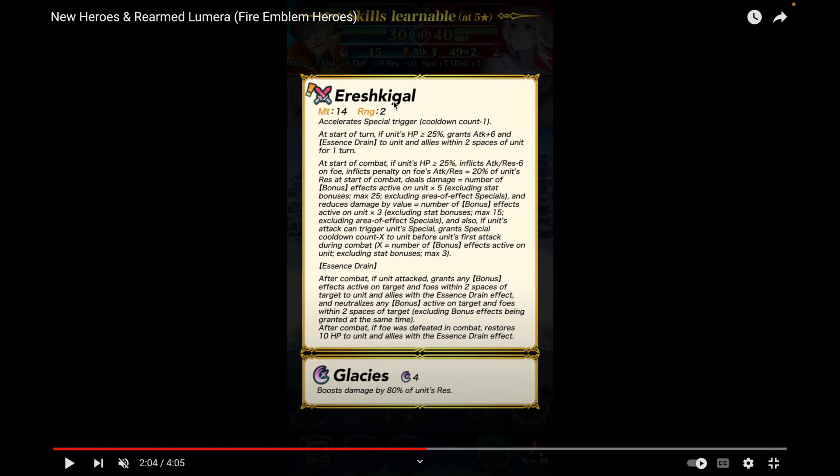His weapon is Ereshkigal, which introduces Essence Drain. Once you attack, you steal the bonus effects of the targets you attack and foes within two spaces, and you neutralize those bonuses. Unlike units like Tina's Thief that steal or Loki that neutralizes, Nergal does both — and he also passes Essence Drain to his allies. At start of turn, if he's alive, he grants Attack plus six and Essence Drain to allies within two spaces.